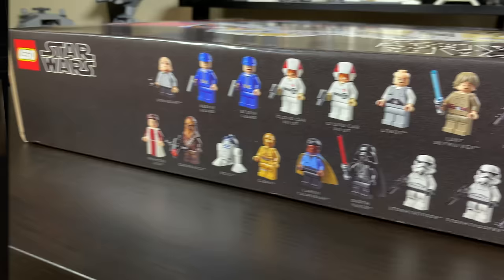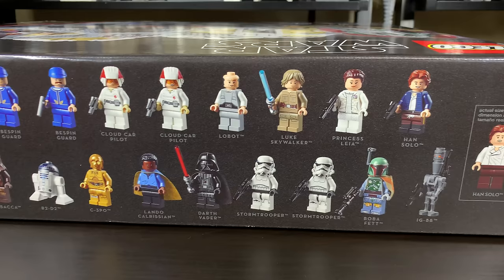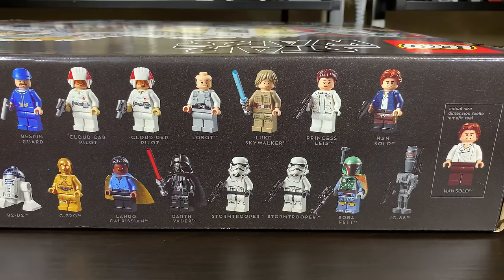Turning to the minifigures: there are 18 in total along with IG-88 and R2-D2, which Lego doesn't count as minifigures. By my count we have 11 new exclusive minifigures — they may be released in future sets, no way to know yet, but they're new for October 2018.